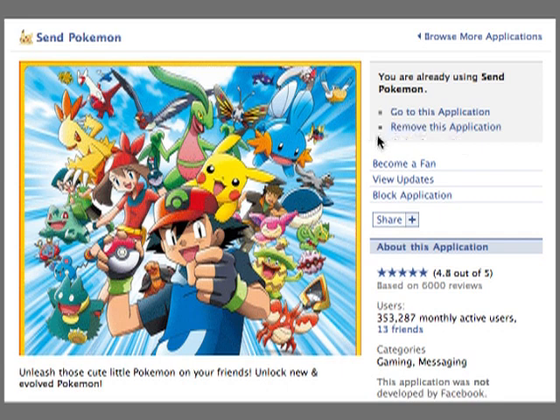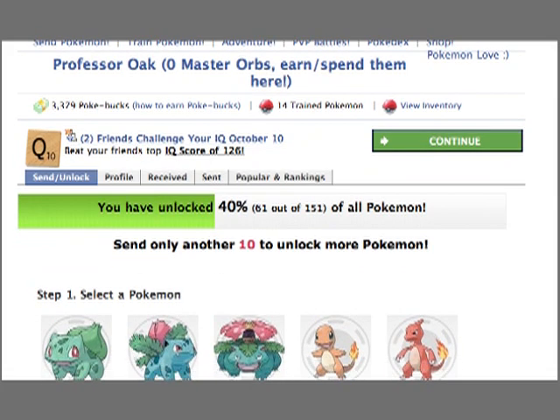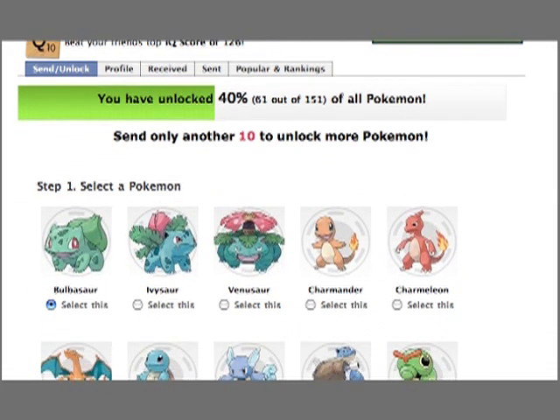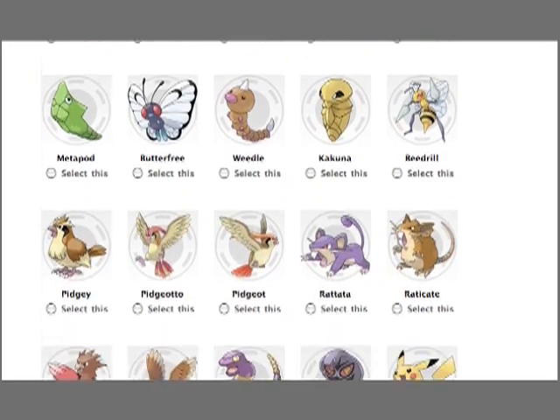That will bring you to this page here, and as you can see I've already got it installed. Here is the Send Pokémon application — it's got that little Pikachu icon. Some things you should take a look at are Send Pokémon, Train Pokémon, Adventure, and more. This is a pretty big application, so feel free to explore it. I'm going to try to distill it down to its basic essence on how to get these Pokémon into your Pokémon Adventure application, where you can have lots of fun battling with them.